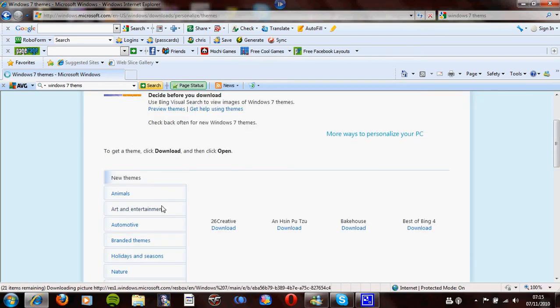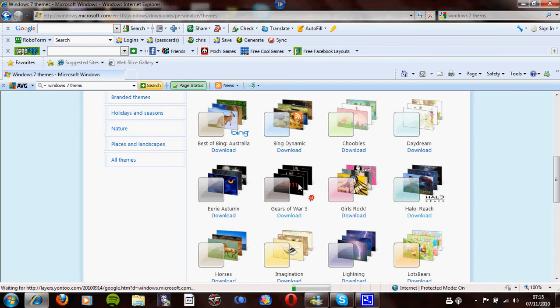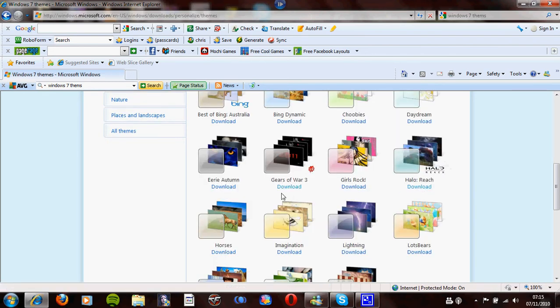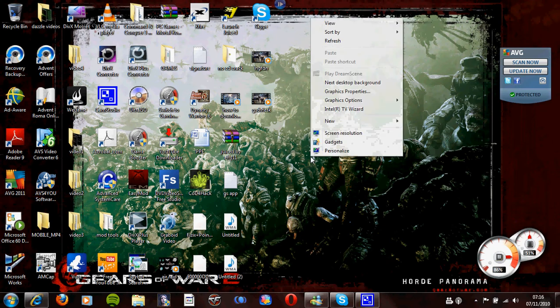Okay, so let's scroll down. There is Gears of War 3's theme. And there is Halo. Let's click on the download button and press open or save — it doesn't matter. After you've done downloading, if you want a preview of these games, I'll do it right now.